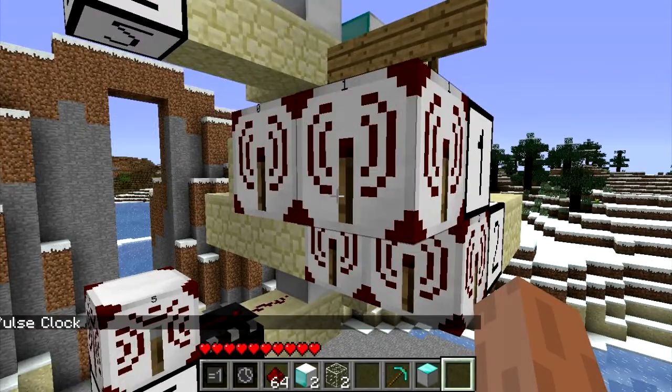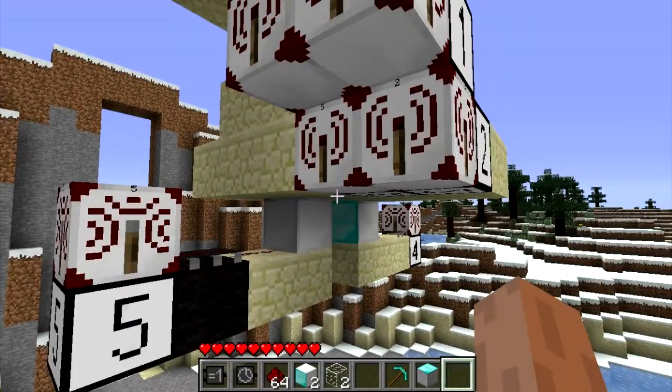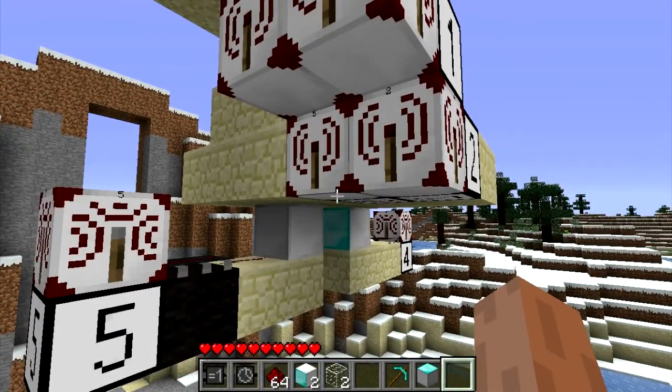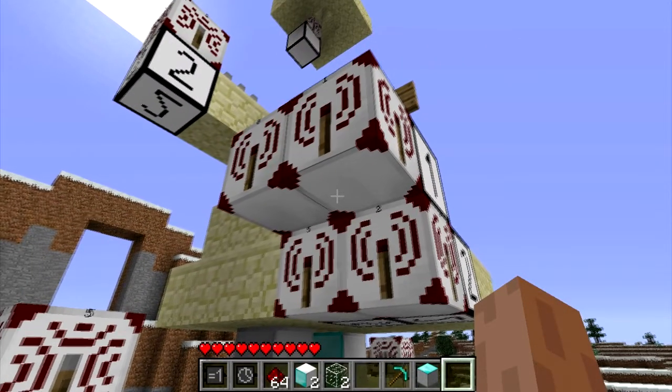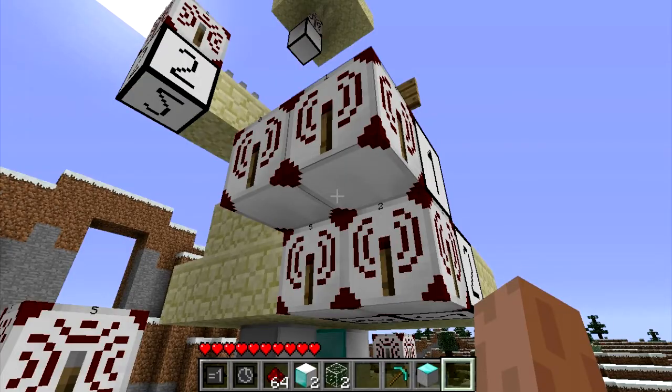Now the buttons on the centre floor — you will need four transmitters. The two underneath the buttons correspond to the pistons, and the two behind the buttons correspond to your call-up and call-down.